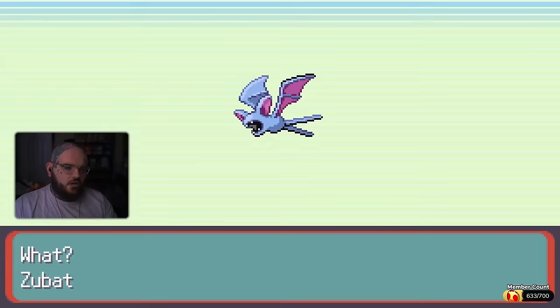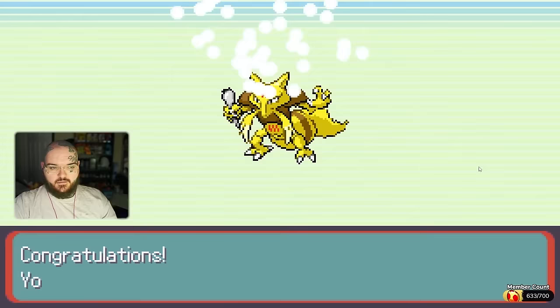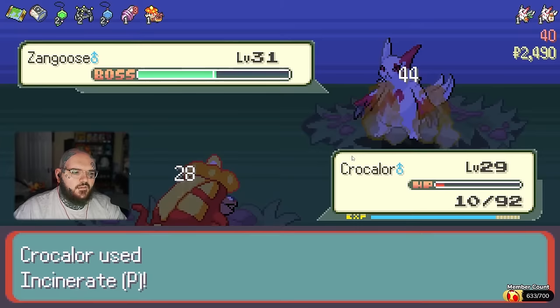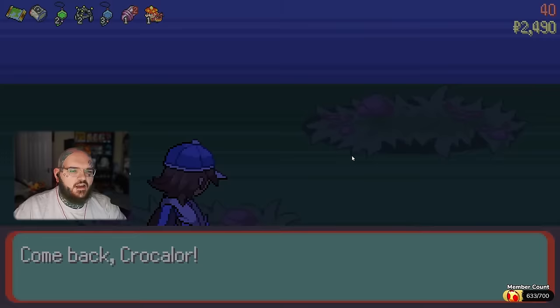After taking on Floor 30, we had some back-to-back evolutions. We got Kadabra. How do you get Alolan Pokémon in this game? Use false swipe. Forest or cave? I think we go crazy in a forest.